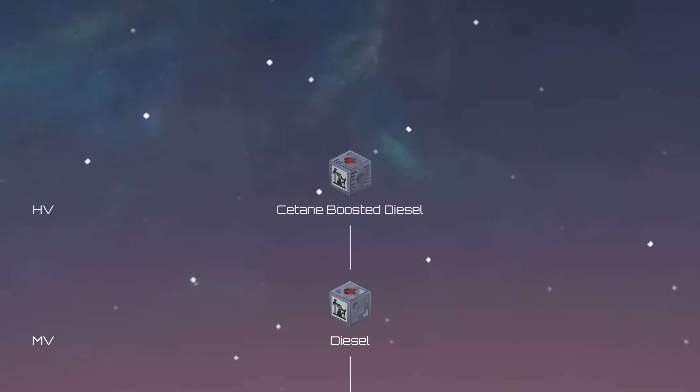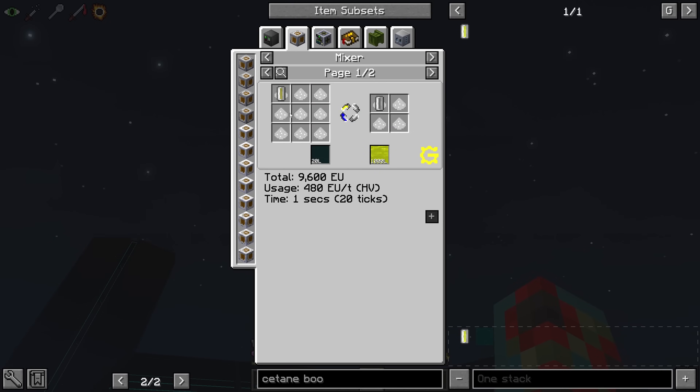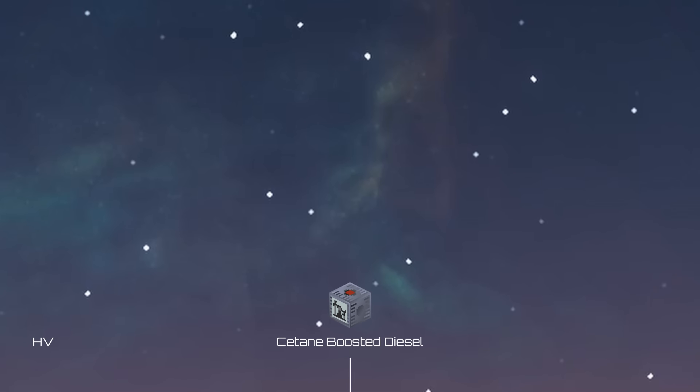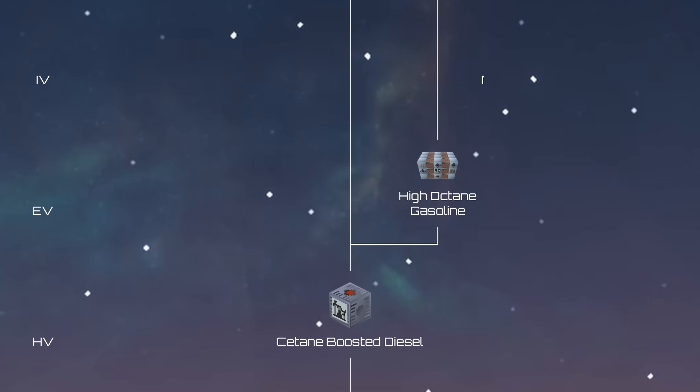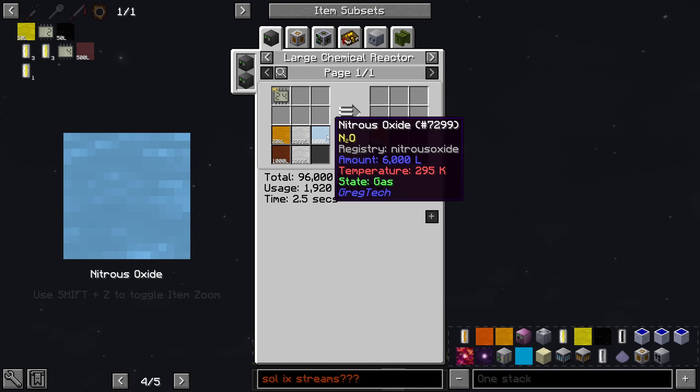In HV, diesel gets an upgrade to cetane-boosted diesel, which is as simple as adding various acids in the form of tetranitromethane. From EV to LUV, cetane-boosted diesel can continue to scale well, but can be optionally upgraded to high-octane gasoline using existing oil infrastructure.